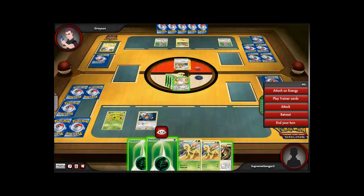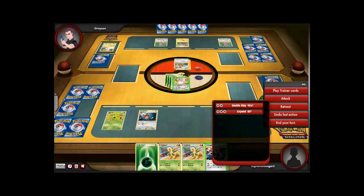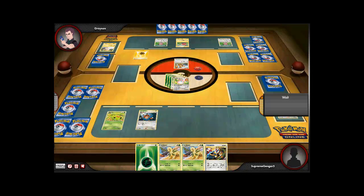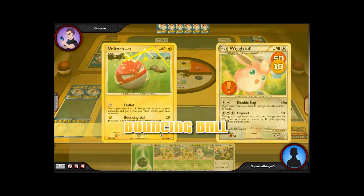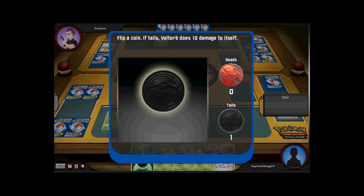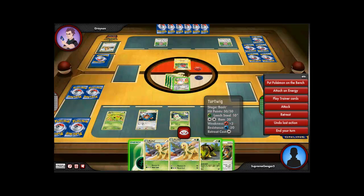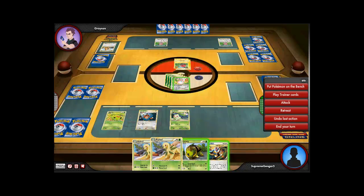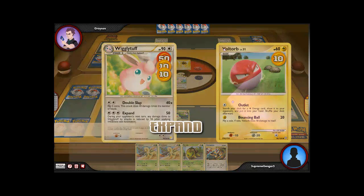I'm going to grab another Bayleaf — if only I had a Chikorita. I'm going to use Expand again, that's going to knock out Teddy Ursa. Wigglytuff is a beast! Let's grab another prize — we have taken the lead. Nice, Chikorita. I'm going to have to start getting some energies on that. Turtwig — nice! Let's get that on my Chikorita. Use Expand again, get rid of Voltorb.